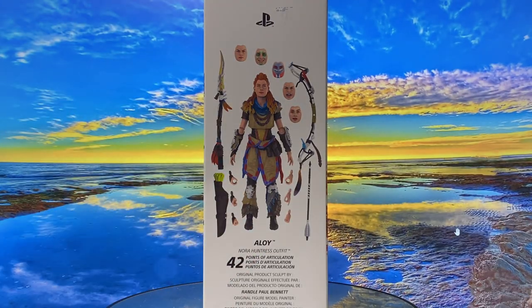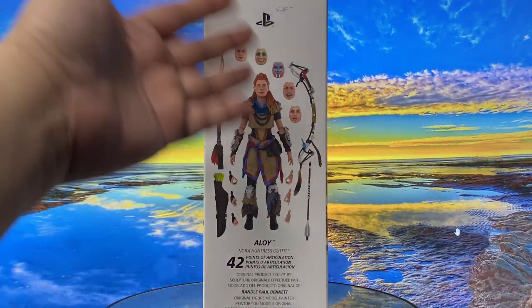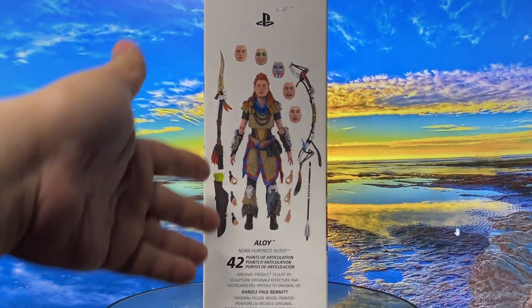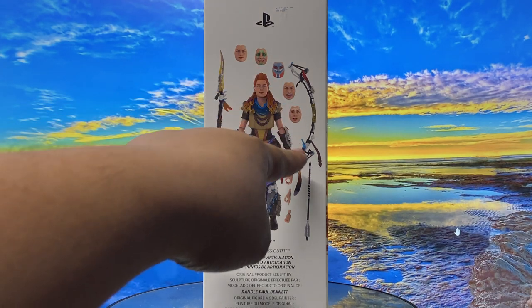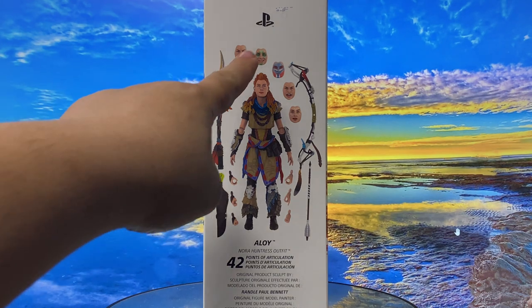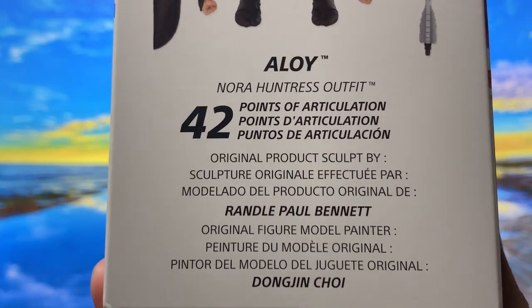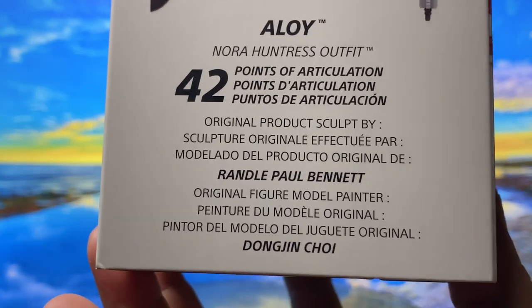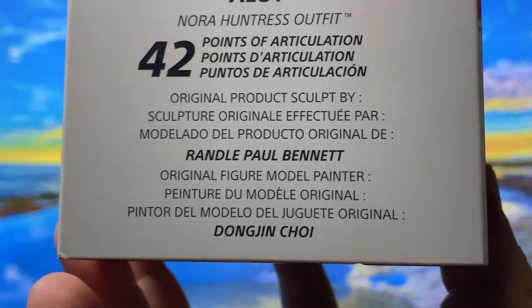Now on the right side of the package, you can actually see the whole figure and the accessories that are included. I love that she has a lot of faceplates - six faceplates. And then they also put here the name of the guy who sculpted it and the one who painted it.